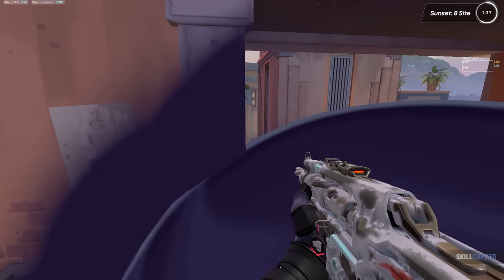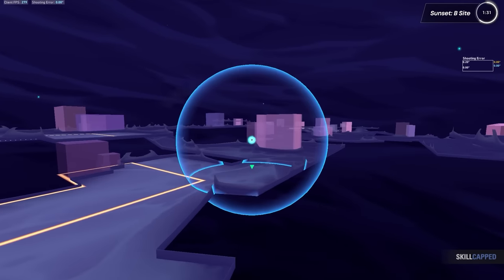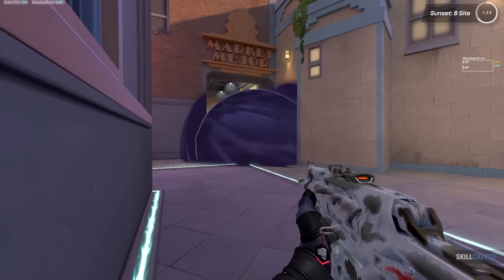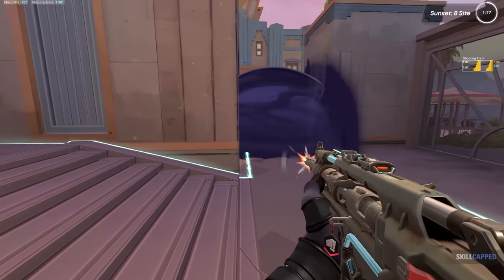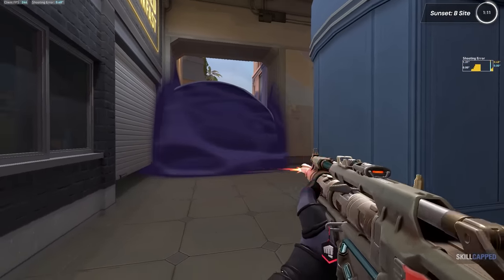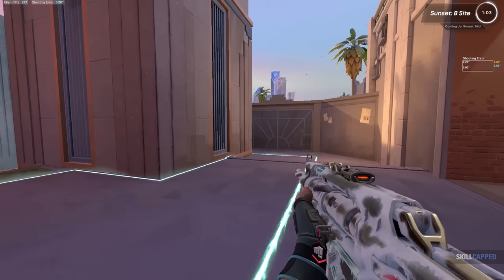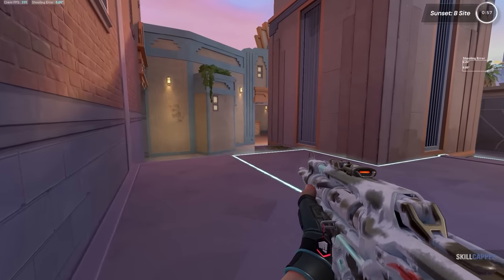In low elo, frequently what you're going to see is players being a bit more conservative with smokes. Doing something like this and not pressuring back site could easily result in your team losing a post plant. You won't have any locations to play, and it's also going to be much more difficult to get the spike down. It's just a flat wall you can plant against, and players from both back site and market are going to have a clear area to spam you from, making it super dangerous to plant without either market or back site control. Instead, you're generally going to want your duelist to dash out towards the right side of site and then wrap the pillar, exactly how you would do it on B site Split. This is going to give your team the space they need to safely set up a post plant and secure the round.